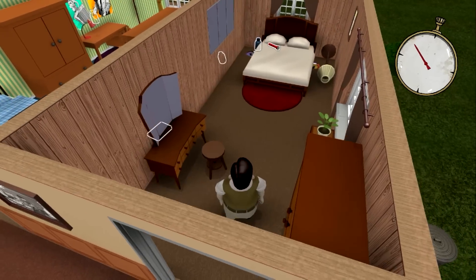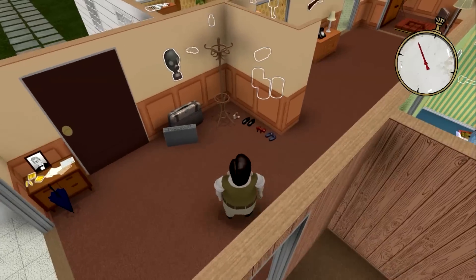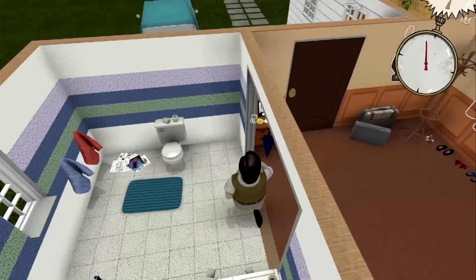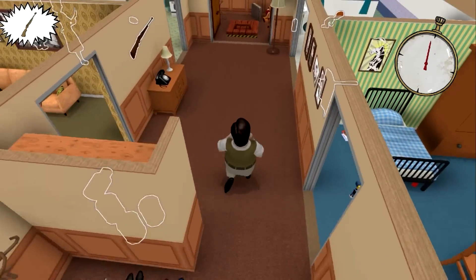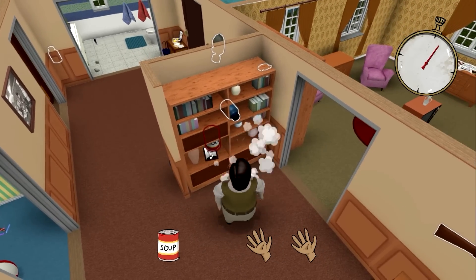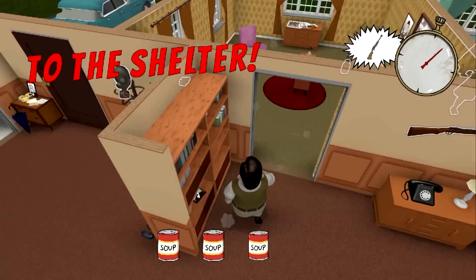Alright everybody. We basically get a couple seconds here just to look around. The house is randomized. There's a gas mask there. Where's the med kit? Okay, I really want the med kit if I can. Just grab stuff.